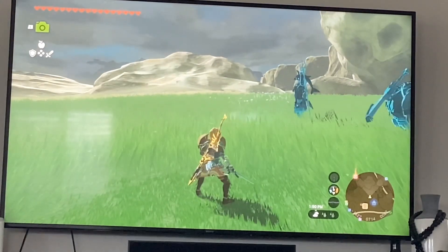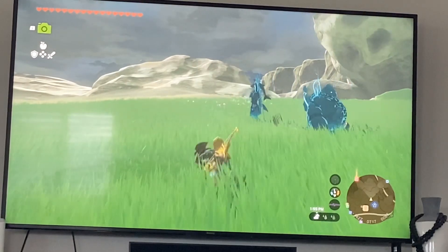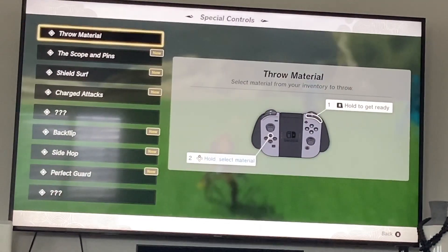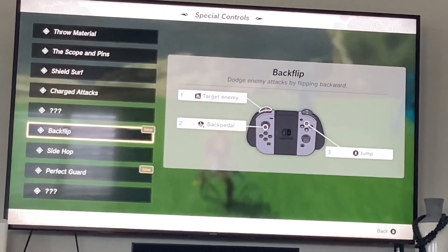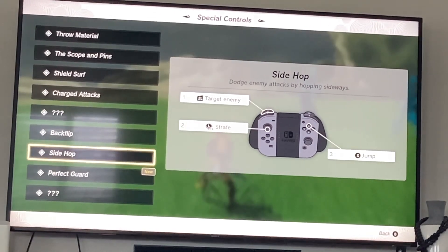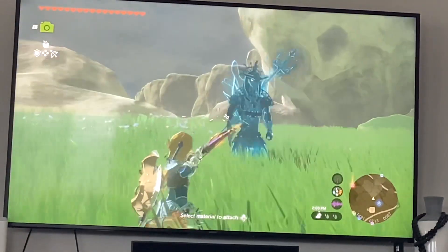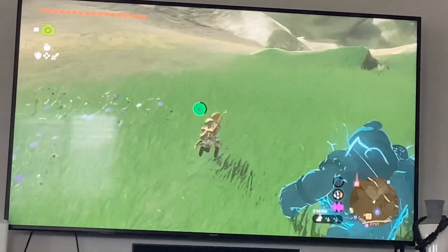To practice this, we're going to want to find a nice area where there's no monsters, and you're just going to practice going back and forth with your backflips and then your side hops going left to right. So this is how you do them if you don't know how. Go to your menu, go to your system, and then go to special controls — it'll teach you how to do a backflip and side hop. For a backflip, you hold ZL to target your enemy, then you backpedal using the L joystick, then you hit X to jump. Side hop is pretty close — it's the same thing except you move the joystick to the side, left or right.